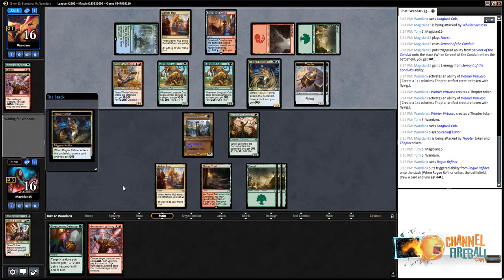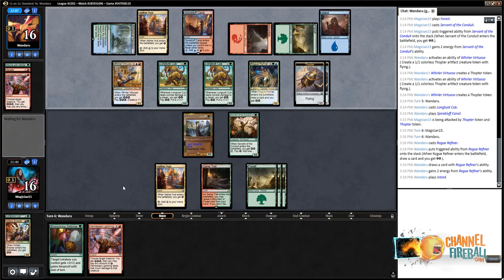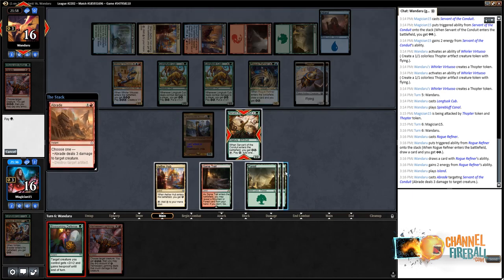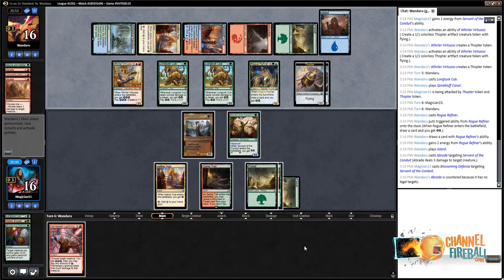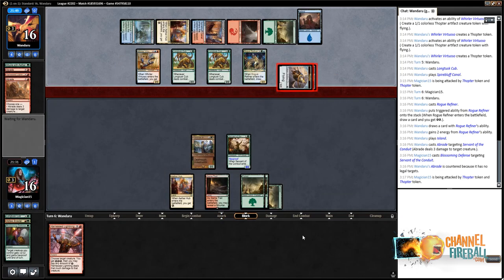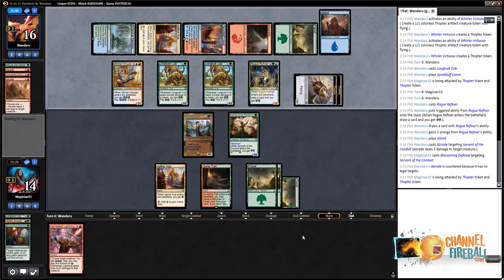We're reasonably well set up to draw Pummeler — give it trample with Rhonas, pump it with Blossoming Defense, then soup up its stats once or twice. I'll pass one more time and save this Harness Lightning, which could catch something like a Glorybringer. In general, Pummeler should be reasonably well set up for this matchup. The board gets bogged down, they have so many ways to see extra cards, making it difficult to make inroads on the opponent. You basically have to find Pummeler and combo off a lot of the time.